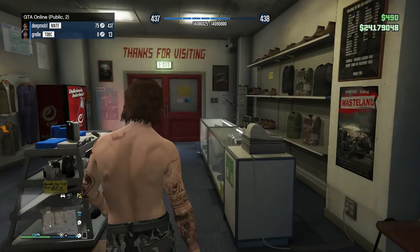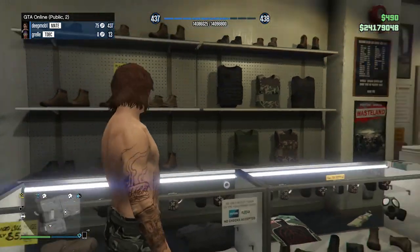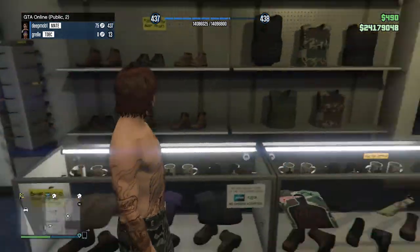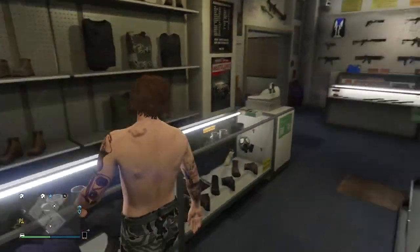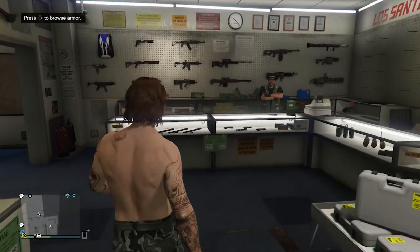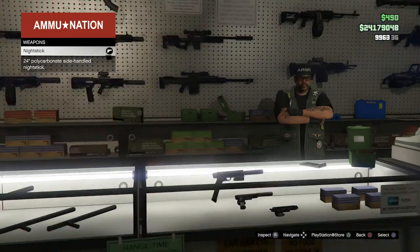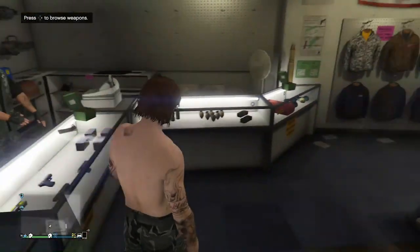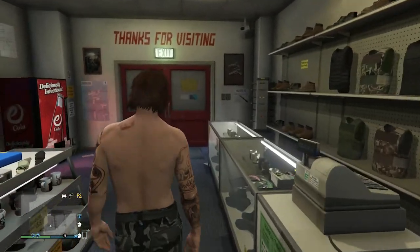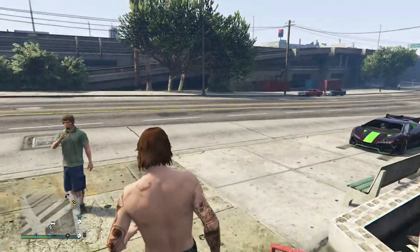I'm level 437, I should have unlocked everything. But I can't see it — there's no sign of the railgun. Let me check the next wall to see if there's something there. No, definitely not.